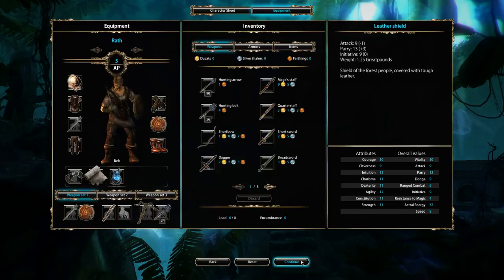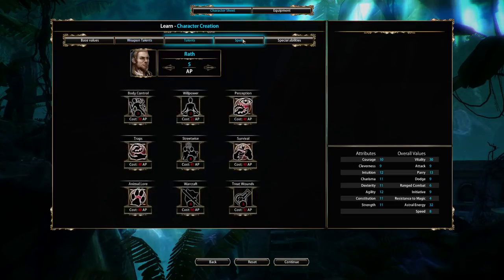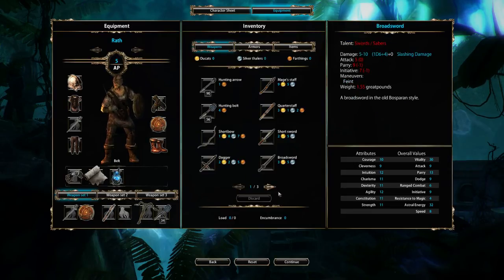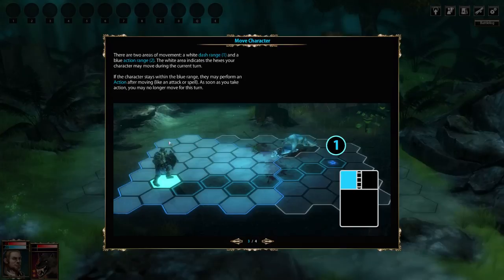Before clicking confirm, note that any unspent action points are lost, so spend everything you can. I have five points left but nothing on the menus costs exactly five, so I'm good to go. Once you confirm, you'll see a nice introduction video with a dark twist — I'll leave that as a surprise. Throughout the game you'll encounter in-game tutorials which are very clear and detail exactly what you need to do and how to do it.